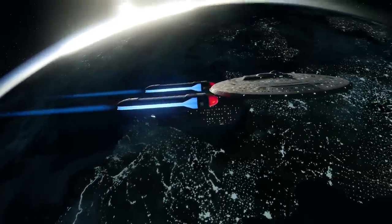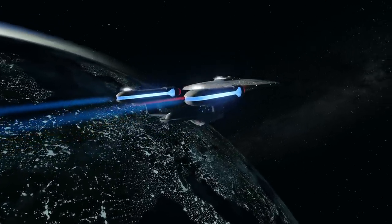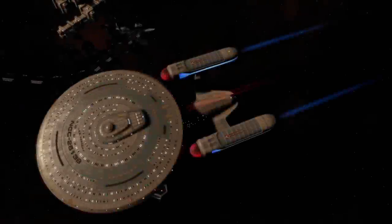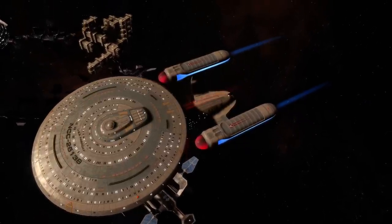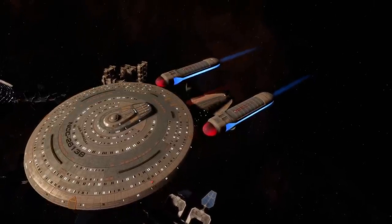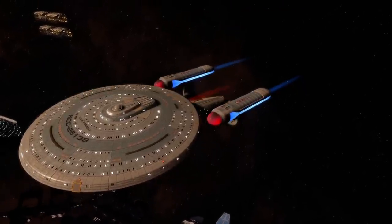The nacelle placement tinkered with the notion of having them raised over the saucer like a Constitution Class, but this was discarded because the balance looked off — and I agree. Plus, bringing them below the saucer shows up again in the Galaxy design, the in-universe successor to the Ambassador Class.